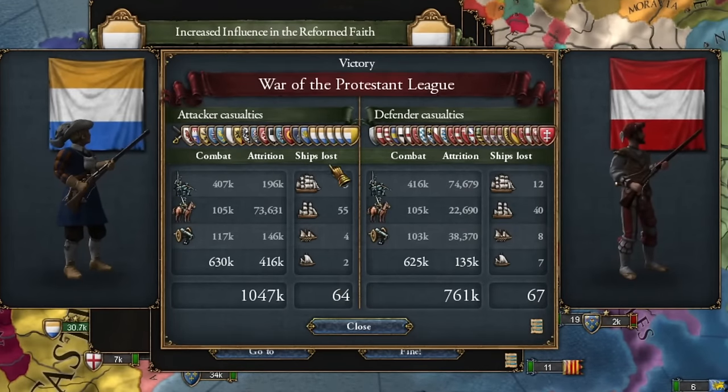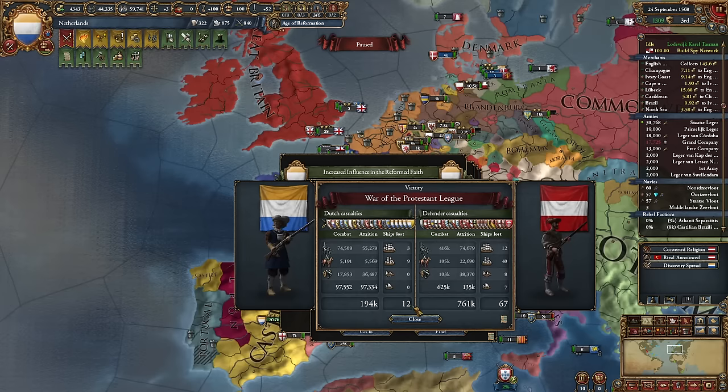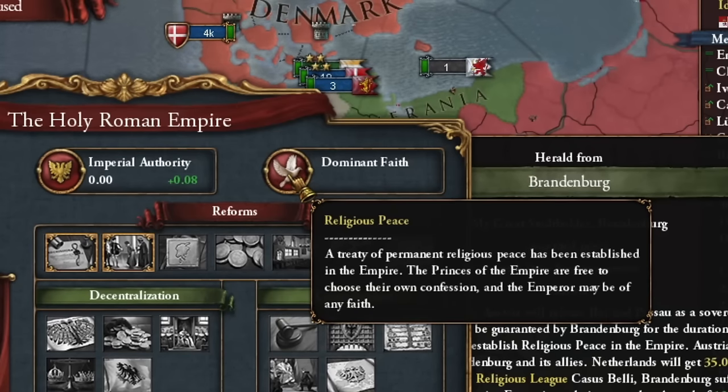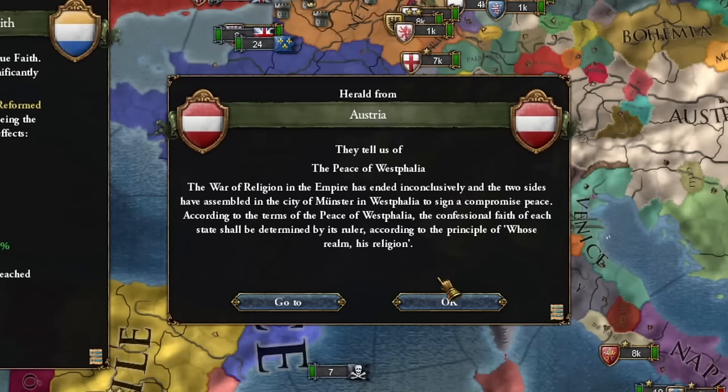Literally anyone can now be emperor — even we can try. Because now everyone can choose their own faith and follow it — none of anyone's business.